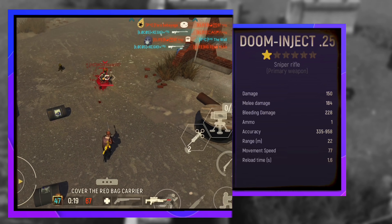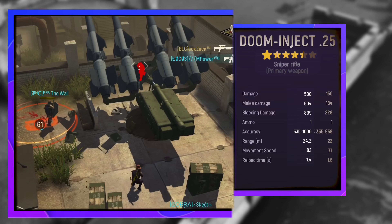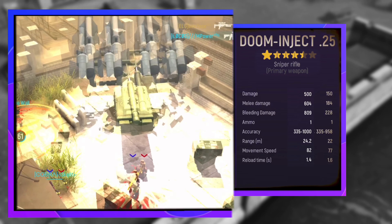The bleeding damage is increased if the enemy moves around. At 1 star, the damage stands at 150, melee damage at 184, bleeding damage at 228, accuracy around 335 to 958, range at 22, movement speed at 77, and reload time at 1.6.